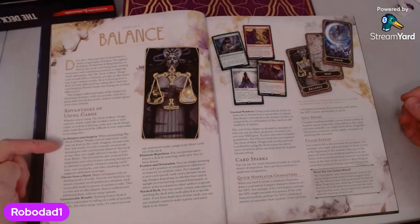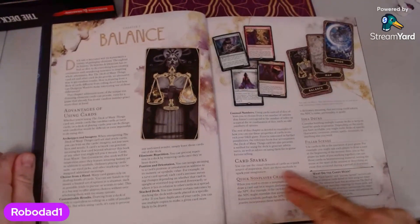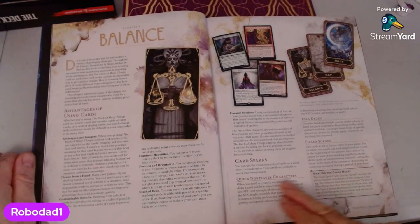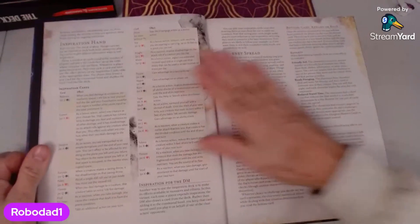It's talking the same talk as tarot card instructions and oracle cards. It talks about when interpreting the deck you can lean on the card's imagery, not just the numbers and words. Card sparks — you can use the visual elements as a quick source of inspiration. Here are three methods: quick non-player characters, idea decks, and filler scenes. That could be interesting. I like that idea.